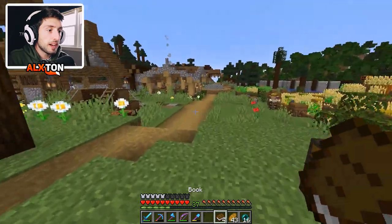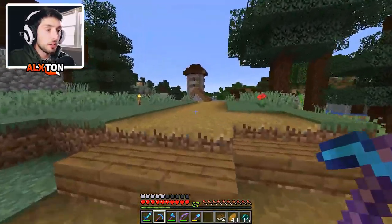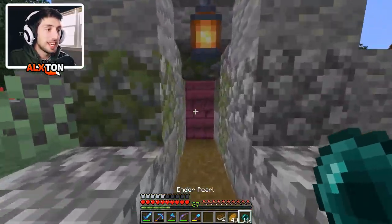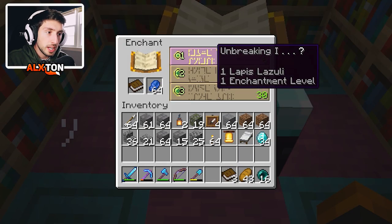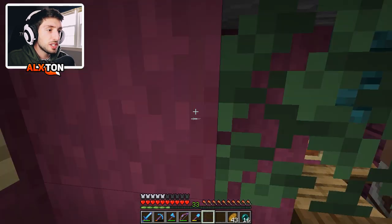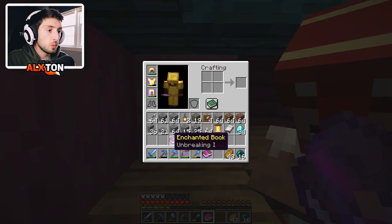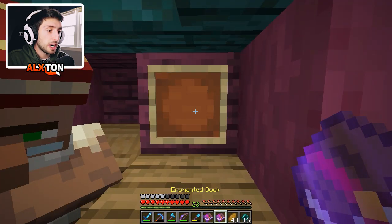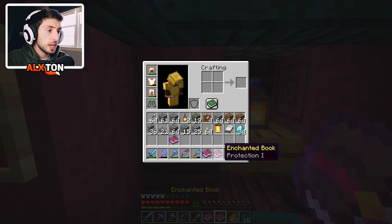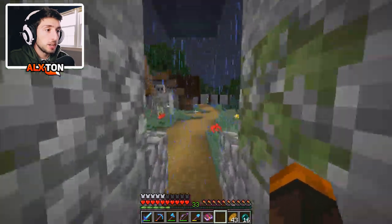I have a few books and some lapis in the enchantment room. I want to see if we can pull off unbreaking three for our pickaxe, and then try to combine our pickaxe with another diamond pickaxe to fix the durability. We have quick charge, protection, and unbreaking one. I completely forgot we have books here — this one is efficiency two. And this book gives us unbreaking one and unbreaking one, so we can combine that for unbreaking two on the anvil.